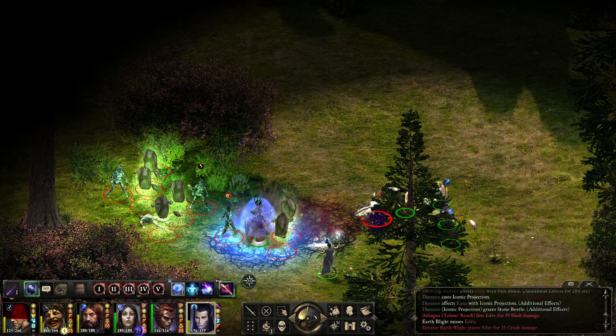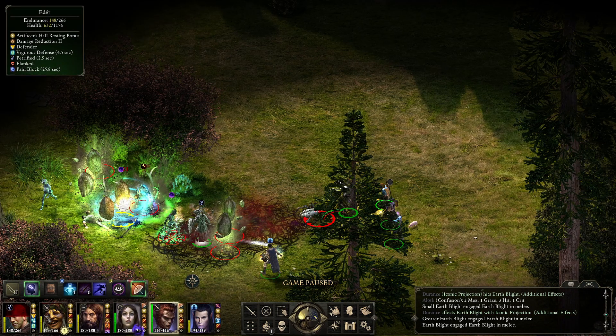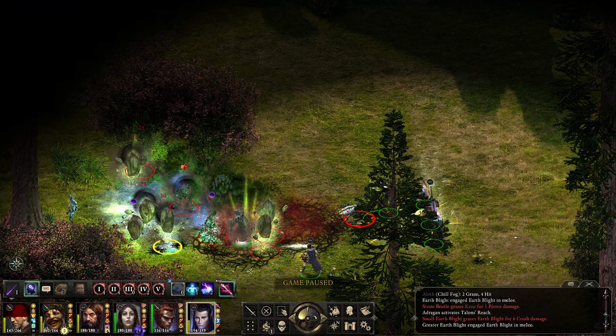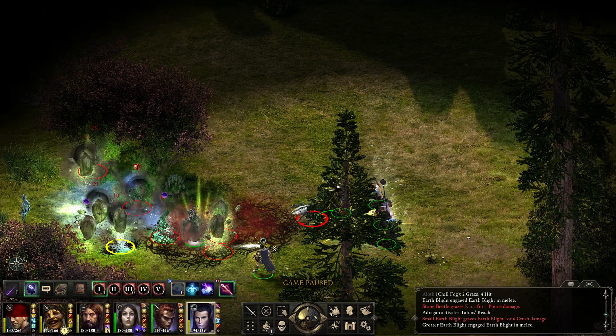Let's toss in a chill fog as well. My rogue is still doing a wonderful job stun-locking this enemy. He now has pain block so he is better protected. Durance, I think you're going to give everybody Devotions of the Faithful for extra damage and accuracy. Chill fog is out, and I think I'm going to start blasting with a slicken so everything goes down and we can start nuking freely.